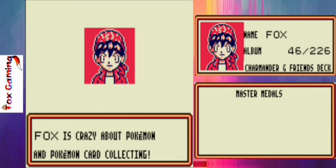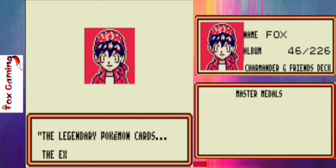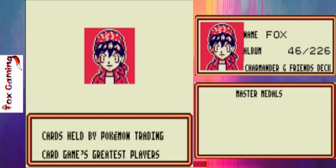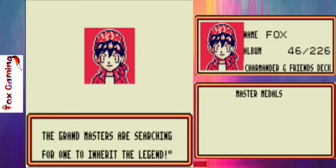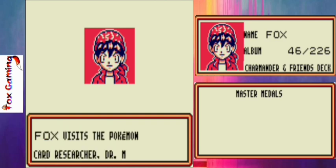Fox is crazy about Pokemon and Pokemon card collecting. One day Fox heard a rumor: the legendary Pokemon cards, extremely rare and powerful cards held by Pokemon Trading Card Game's greatest players, the Grand Masters, are searching for the one to inherit the legend. Dreaming of inheriting the legendary Pokemon cards, Fox visits the Pokemon card researcher, Dr. Mason.